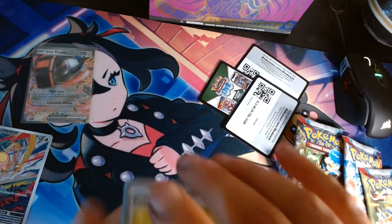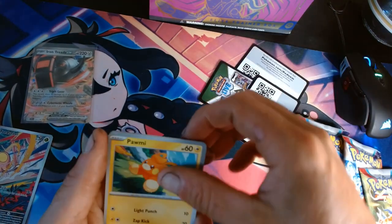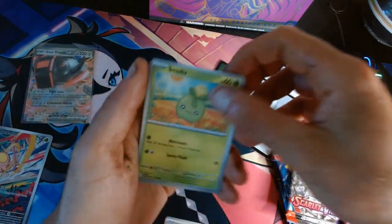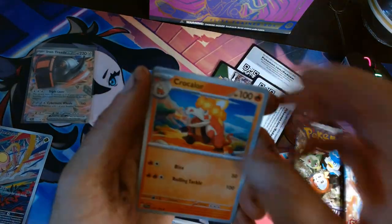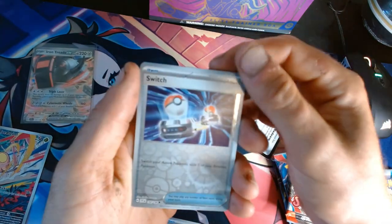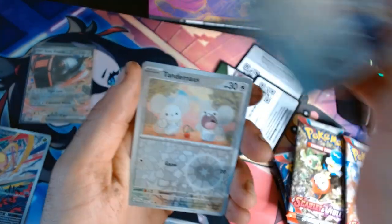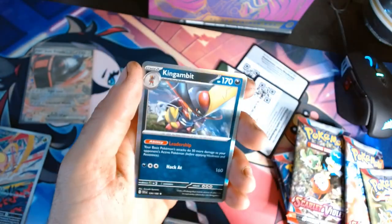No card trick — we're just jumping right into it. So we got Floetta, Pommy, Simmohole, Toxitricity, Crocololator, Muck, Switch, Reverse Holo — I think I'm missing this one. I needed it. And we have a King Gambit and Water Energy.